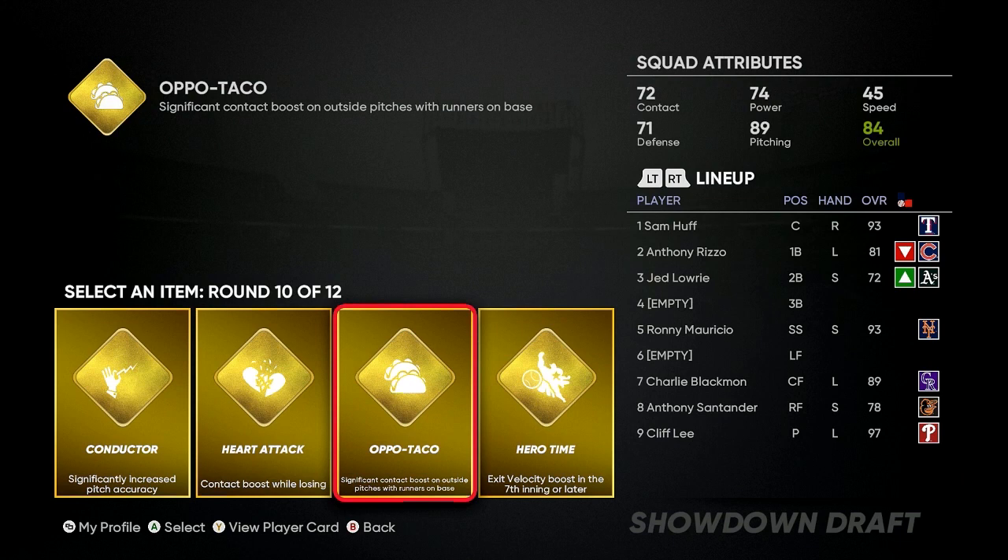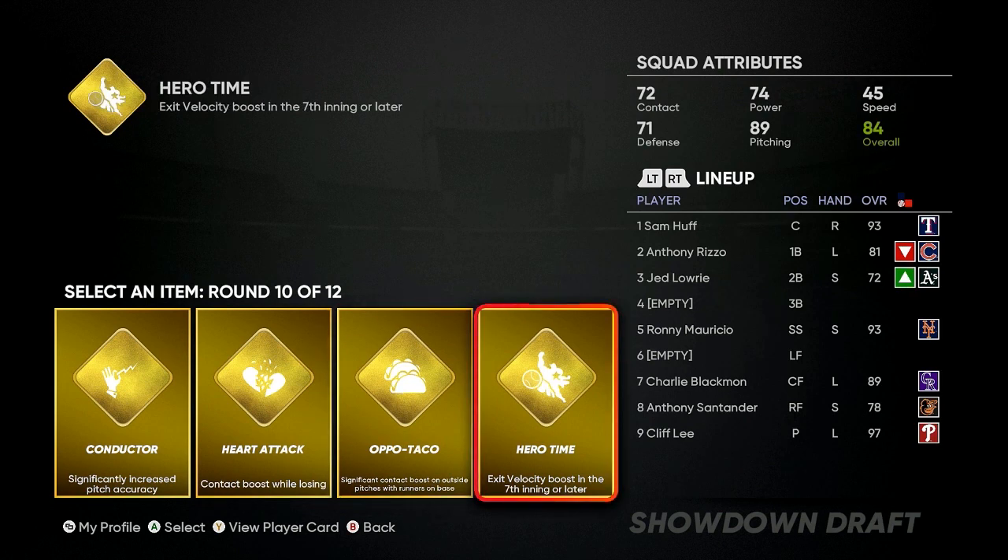The fastest and easiest way to complete showdown is with the draft. Try to draft as many left-handed power-hitting lefties as possible.